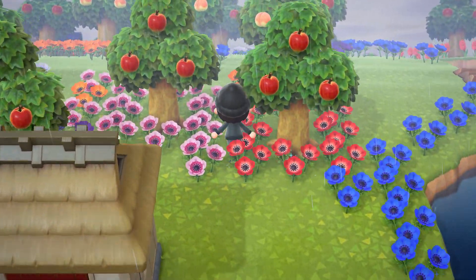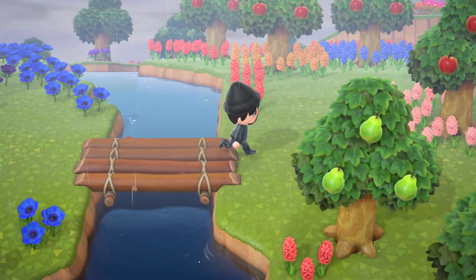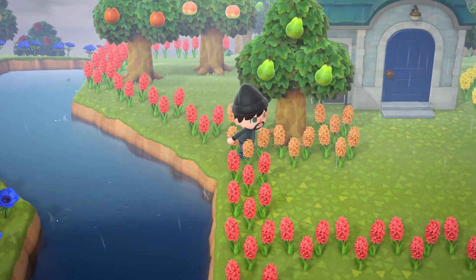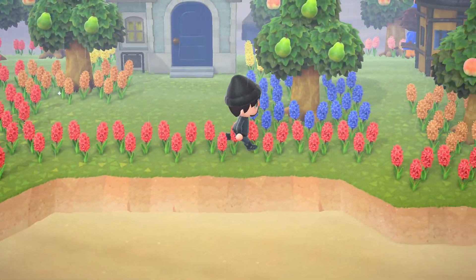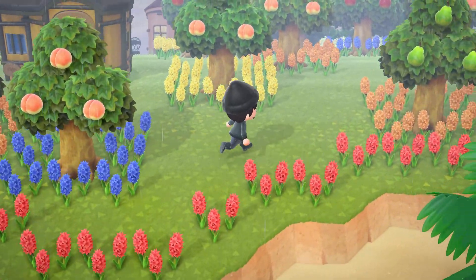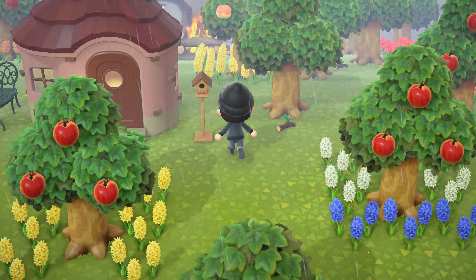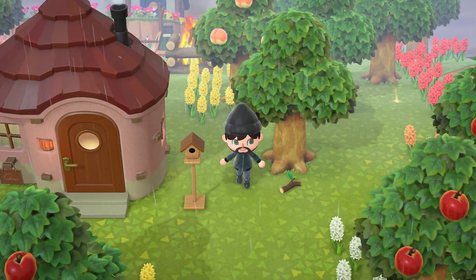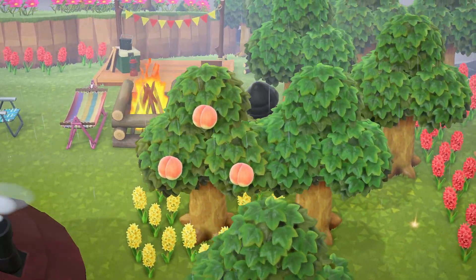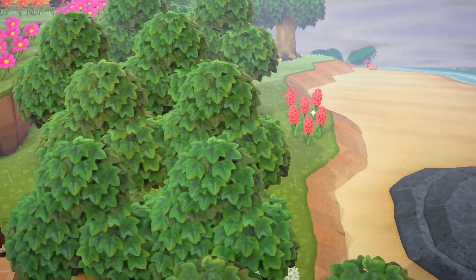Speaking of favorites, I gotta visit someone in particular, but I'll show you the layout over here first. Flowers outline the island and surround all the trees. I think he replaced most of the regular trees with fruit trees. I think the only regular trees are over here next to the campsite — so that's a little homey campsite over here.